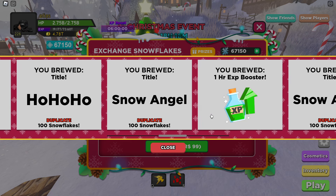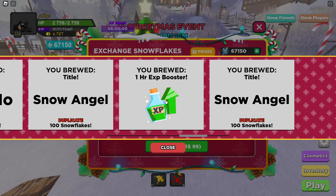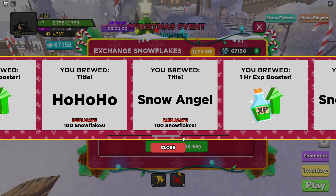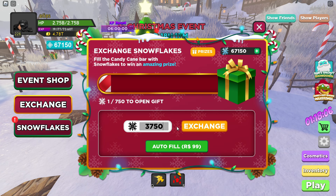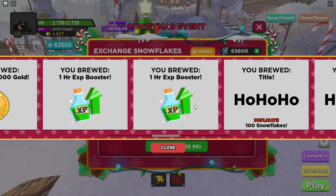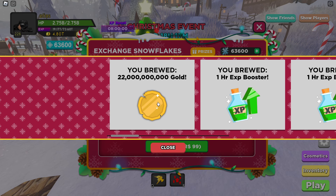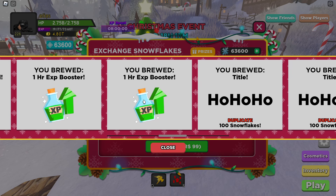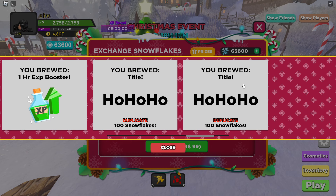Another Snow Angel title, one hour of XP boost again — so we're already up to six hours. Then we got the Snow Angel title again, 22 billion gold, another one hour XP booster, and another one hour XP booster, plus two more titles. We're already up to eight hours of XP boost from just a few exchanges.